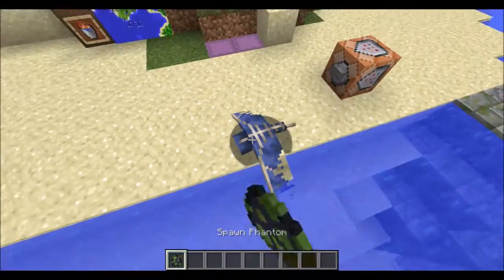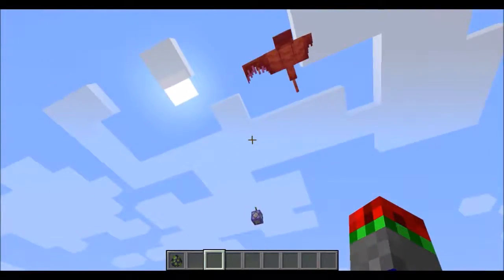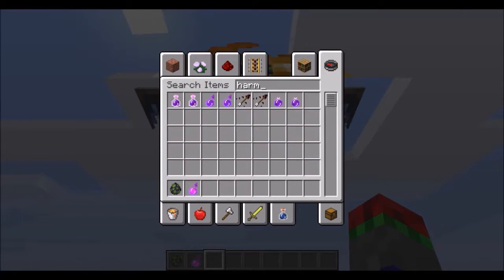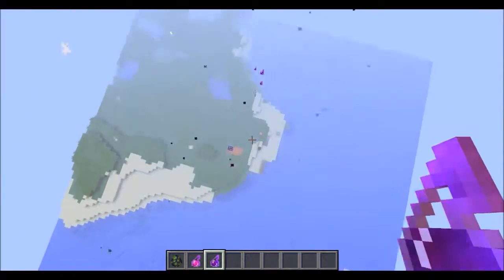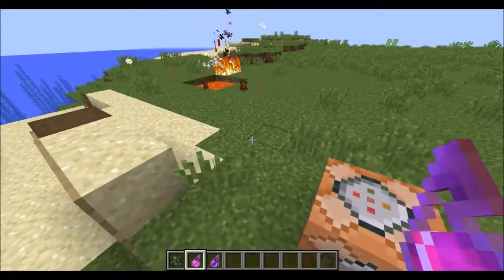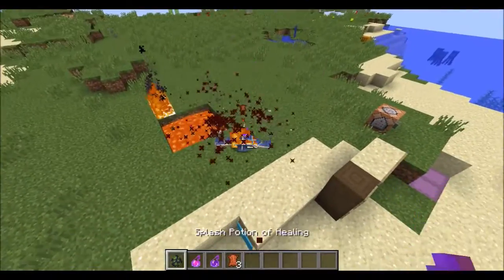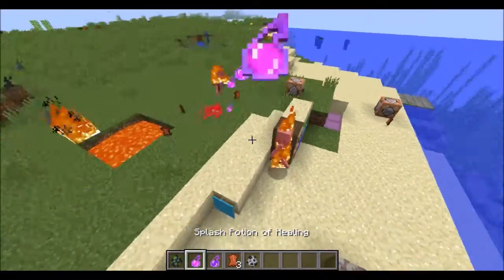The Phantom now has a new model, and it also burns in daylight — they are now undead. If we spam it with harming potions, it will actually heal it. And if we throw healing potions at it, you can see the healing will kill them faster. So, just like skeletons and zombies, they now have the same behaviour — they burn and die faster if you throw healing at them.